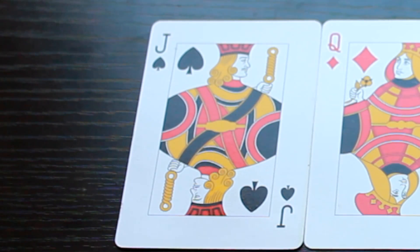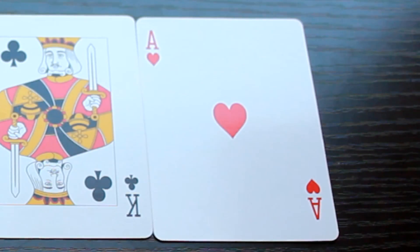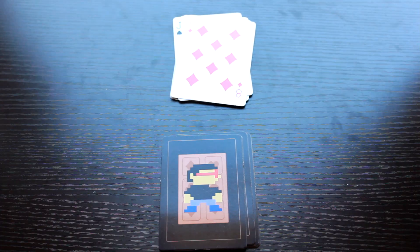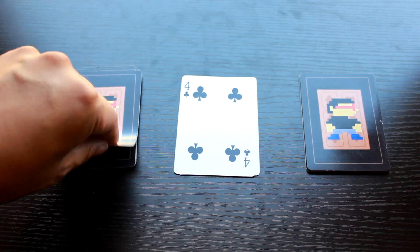Jacks equal one try. Queens equal two tries. Kings equal three tries. Aces equal four tries. If a player cannot place a face card after the tries, then the player who placed the face card wins the stack.